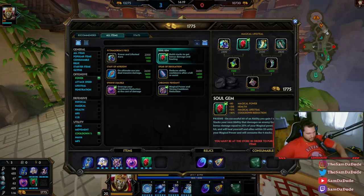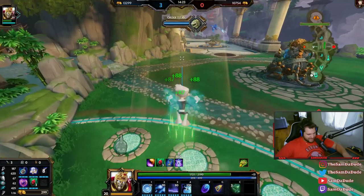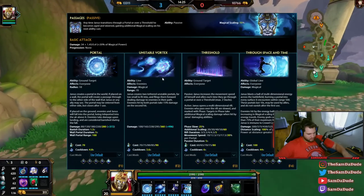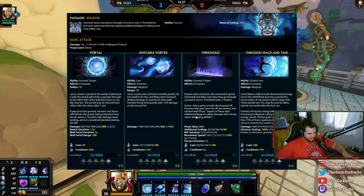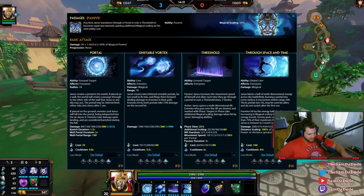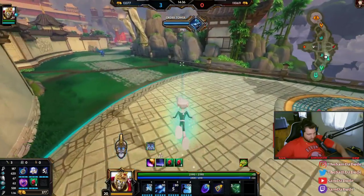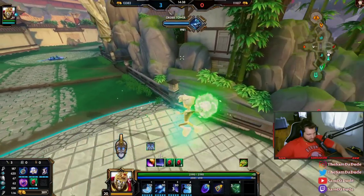Alright, I can go upgrade my thing — which is perfect. I now have max 60% cooldown. My 3 is at a 6 second cooldown. My ult is every 44 seconds. My 2 is every 3.6 seconds. Literally every 3.6 seconds.